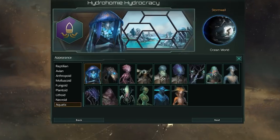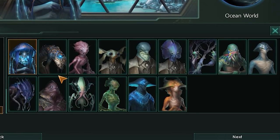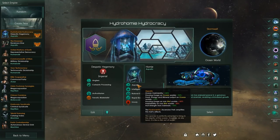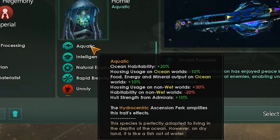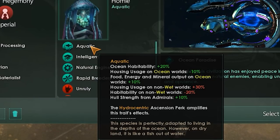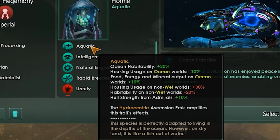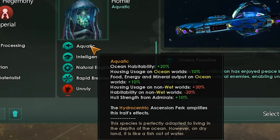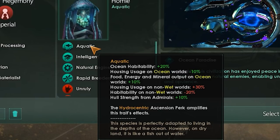This is one of many new portraits available as part of the Aquatic Species Pack, some of which look very dapper. The aquatic trait itself is quite powerful — we'll be very strong on our preferred ocean worlds, with housing reduction, better habitability, which means better production across the board, better food, energy, and mineral output. However, we will be very weak on non-wet worlds. We'll be okay on ocean, continental, and tropical worlds, but ocean is obviously our preference. Anything else and we're a literal fish out of water.